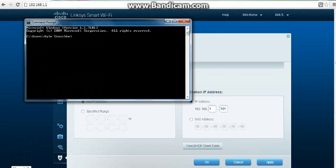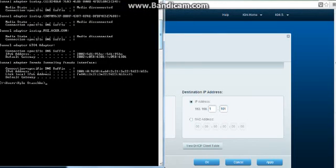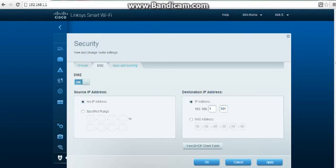Command prompt — ipconfig. 192.168.1.101 is the default gateway, which I'm on right now. That's Hamachi right here, just whatever down there. So everything's configured correctly.